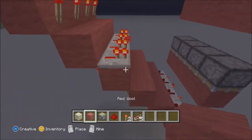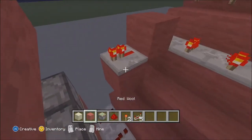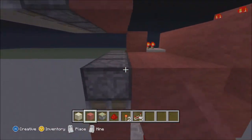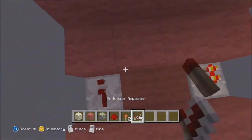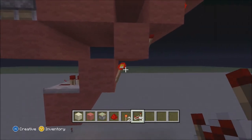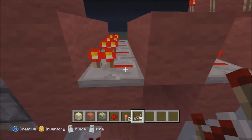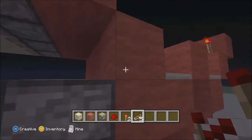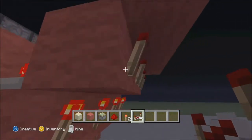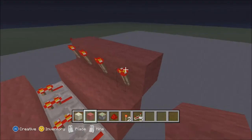Now where these repeaters go into we're going to put a block and come out the other side with another repeater, and then that is also going to go into a block. What's happening right now is these torches are powering these, which is powering these. These torches are powering this block, turning this repeater on, turning that block powered, powering this repeater, powering this block here at an angle to this piston. That's also carrying up and then into these torches.